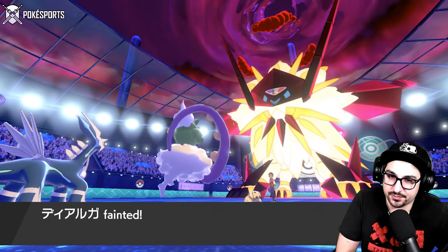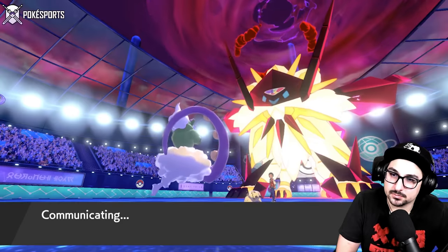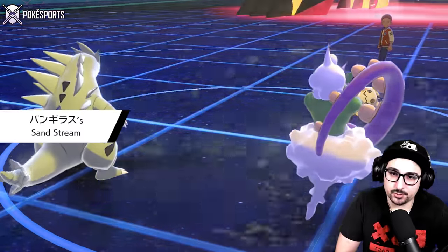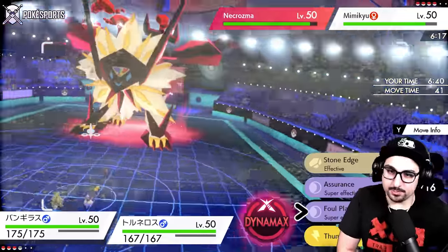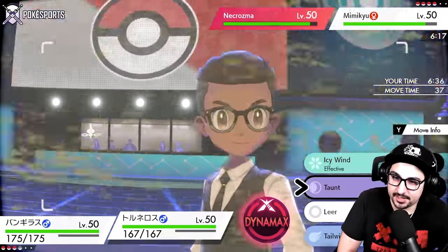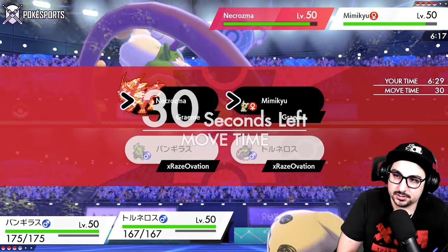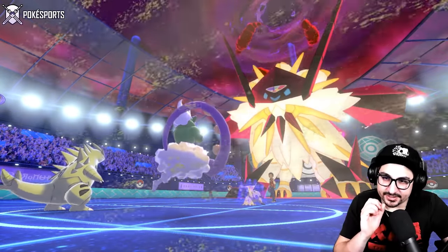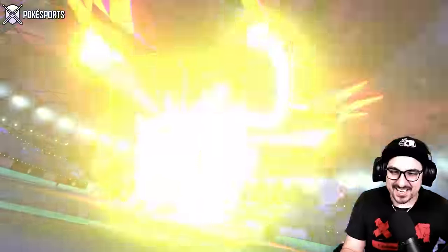I'm trying to think about what I do now, because that special defense... I could Tyranitar Foul Play — I think that's a pretty decent decision. We also got to be a little concerned with speed control in this game; they could still set up Trick Room if they want to. I could T-Wave them but I think Foul Play is the play. Does this mean I am Dynamaxing? Leer then Foul Play — am I about to big-brain my opponent? Leer Foul Play, baby — this is theoretically a plus-three STAB attack right now.